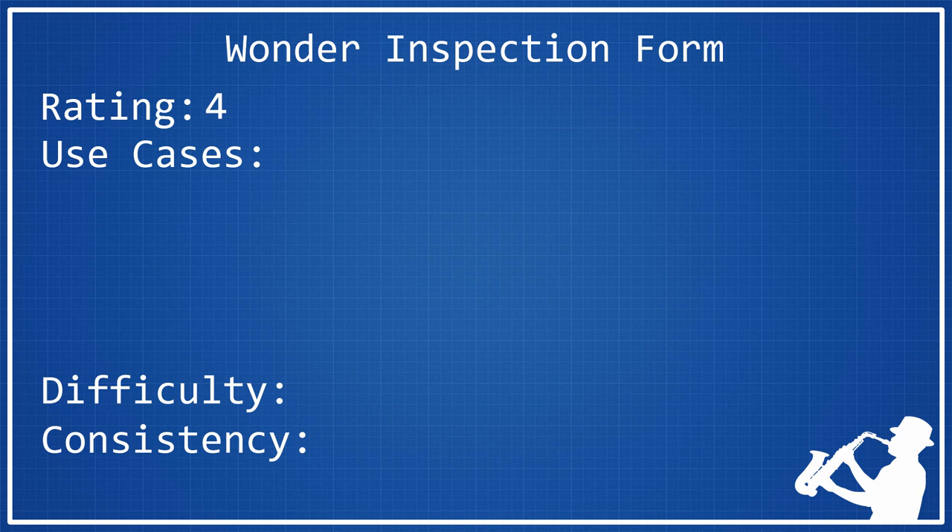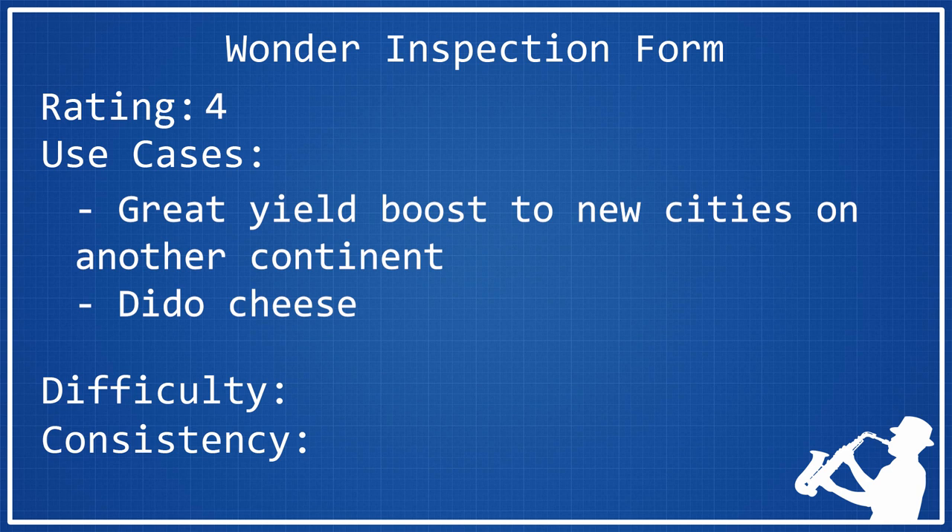As far as use cases are concerned, it's really those great yield boosts on new cities on another continent to really get them going, or to keep them even better once they're already built up. The other big use case is the Dido cheese — moving your capital, then building Casa, and getting those percentage-based bonuses in your original cities that are already really built up.